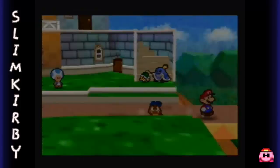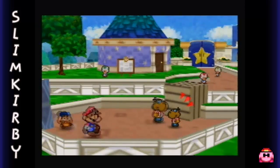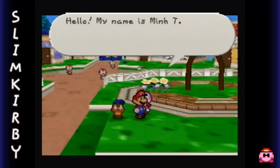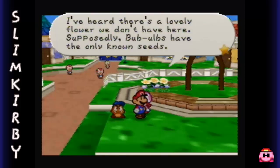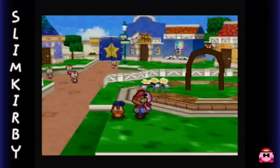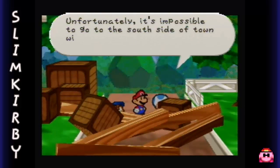For the most part, a lot of Toad Town is actually blocked off at this point - we can't really see very much, unfortunately. This is where a badge shop will actually be at some point, but it's not open yet. Over here we have a nice little flower garden. Water and dirt, sunshine power, beautiful blooms, beautiful flowers. Hello, my name is Minty - please enjoy the beauty of this flower garden. I've heard there's a lovely flower we don't have here. Supposedly, Bulbulbs have the only known seeds. If you find a Bulbulb, could you get seeds for me? I'll plant them in this flower garden and raise them lovingly. Will do.